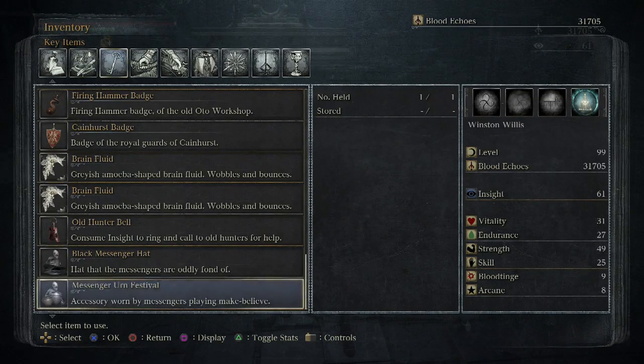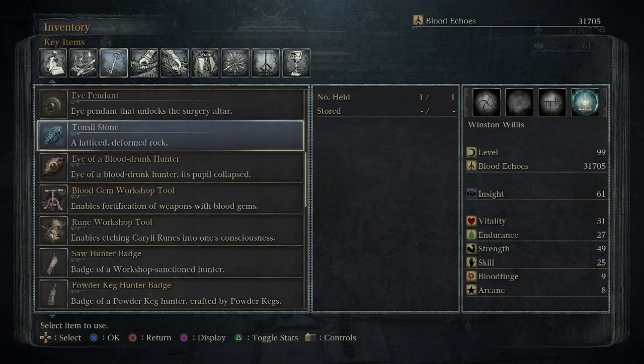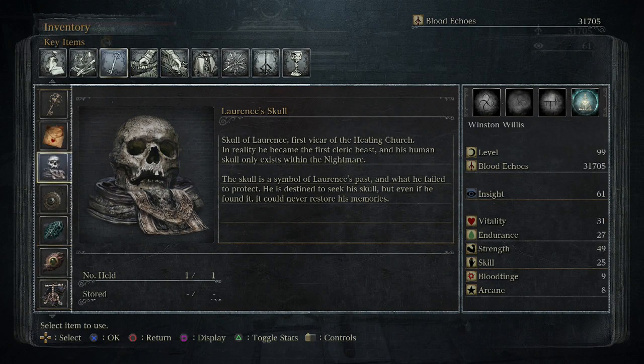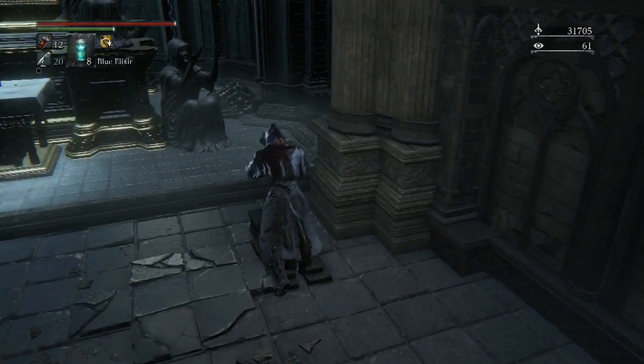Lawrence's skull — skull of Lawrence, first vicar of the healing church. In reality he became the first cleric beast and his human skull only exists within the nightmare. The skull is a symbol of Lawrence's past and what he failed to protect. He is destined to seek his skull, but even if he found it he could never restore his memories. Alright, let's start this up.